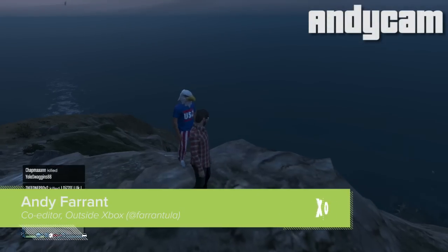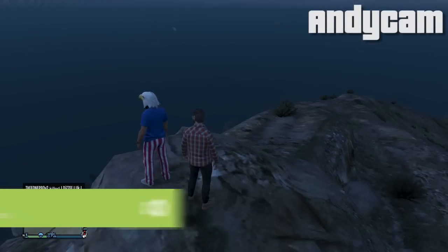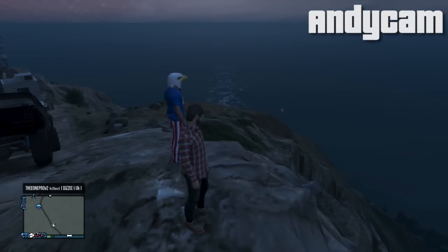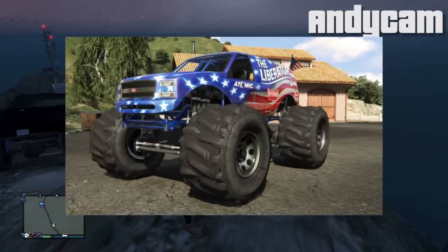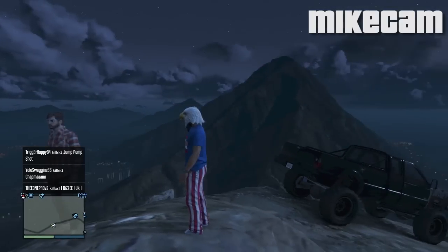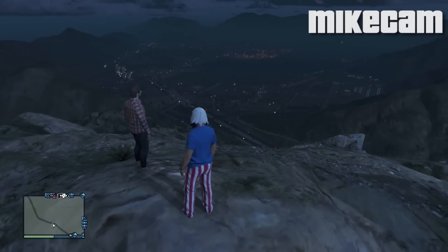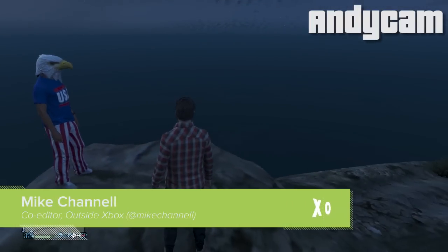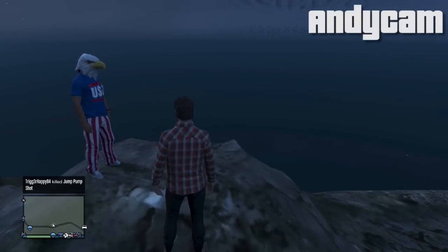Hi everyone, welcome back to Grand Theft Auto Online with Outside Xbox. I'm Andy, I'm here with Mike. Hello, I'm the Eagle — Mike the eagle-headed patriotic American guy. We're doing another Grand Theft Auto Online challenge, this time using the Liberator, the monster truck that was just added in the Independence Day update. We're gonna start at the top of Mount Gordo, race towards where the Liberator is parked, and drive it off the pier. Whoever does that first is the winner. If you blow the truck up without it being driven over the pier, you automatically lose. Let's race.